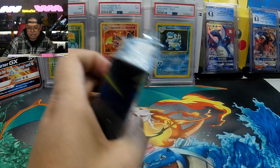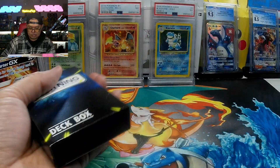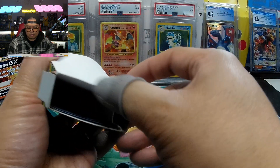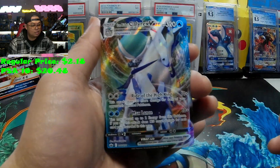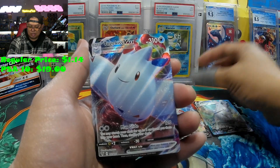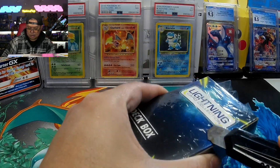Alright, Lightning Card Collection — this is a for sure hit as it says. These aren't even in a sleeve! A Calirax VMAX, a Creamy VMAX, and a Togekiss VMAX. I got these on Amazon and I believe they're about $29 each, so I don't think we made our money back — we'll see.